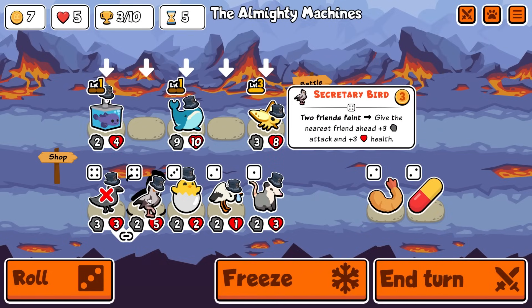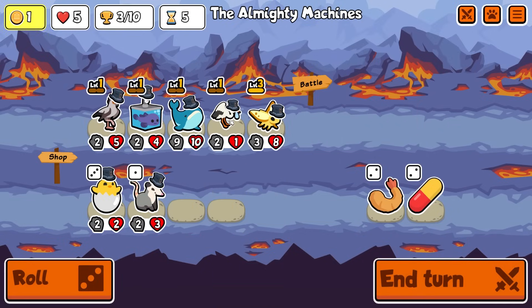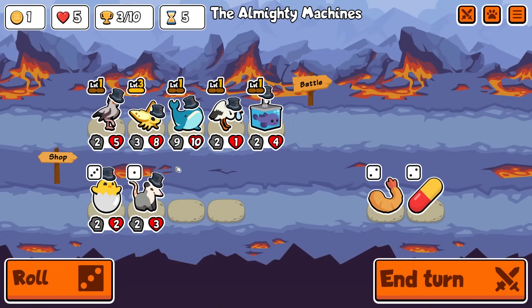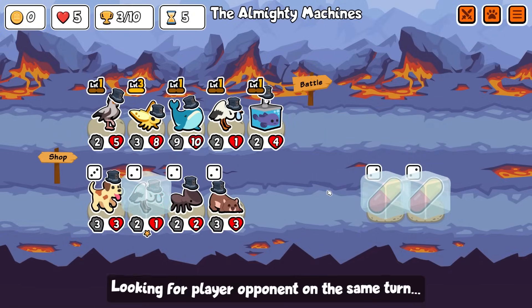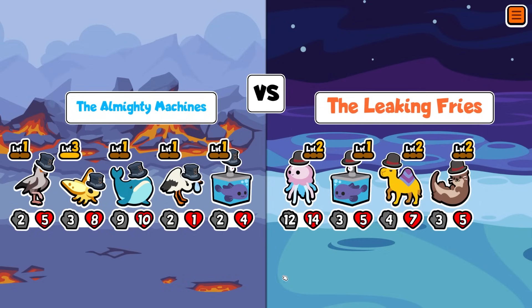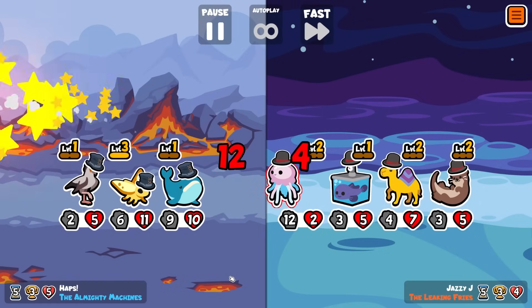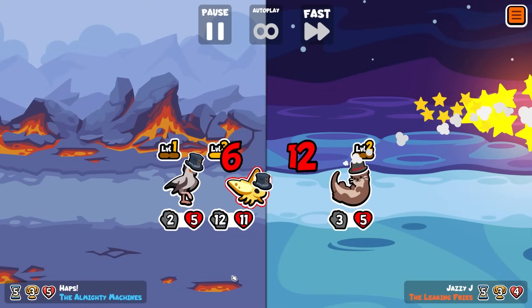We could bring in secretary bird and we can bring in the stork. We'll hold the pill and roll again — there's another stork, there's another pill. We're basically going to pill the blobfish onto the whale next turn, that's the plan. Into another stork, into dromedary, but we do have a big moth and that takes us to 4.